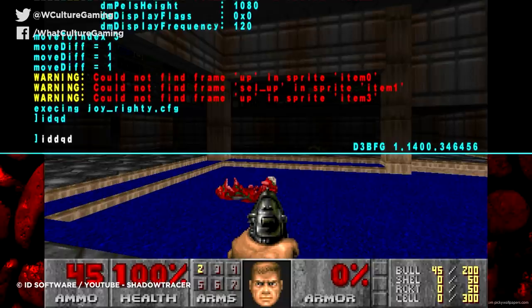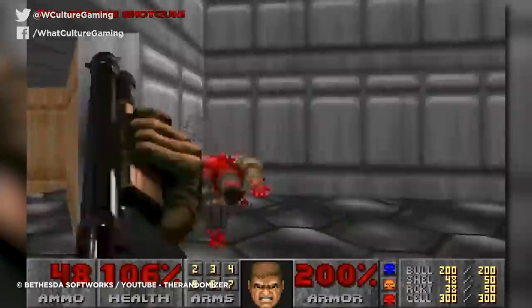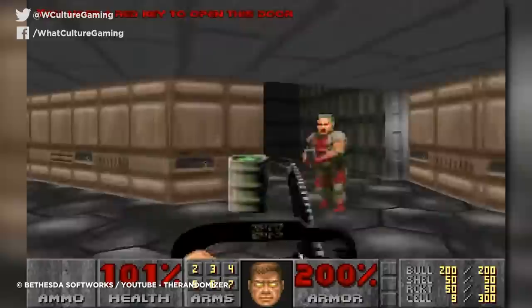Simply type IDDQD during gameplay and you'll have your health set to 100 while also becoming impervious to all kinds of damage. If video games are primarily escapist entertainment, nothing quite says escapism like bursting into a demon-filled room and fearlessly pumping them with everything in your arsenal. It might lack the glory of beating the game the hard way, but given how difficult the original Doom actually is, glory is probably a tad overrated — and this is definitely more fun.